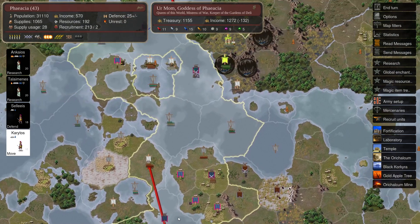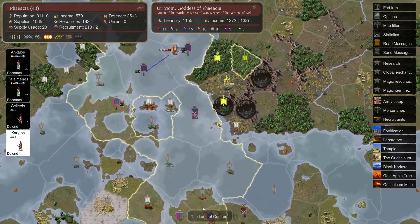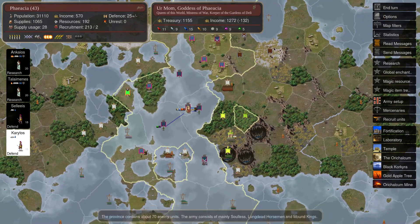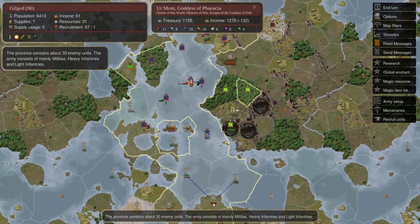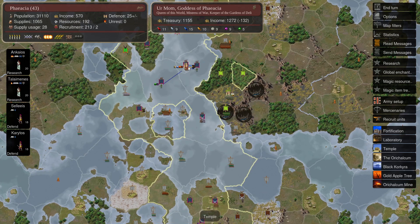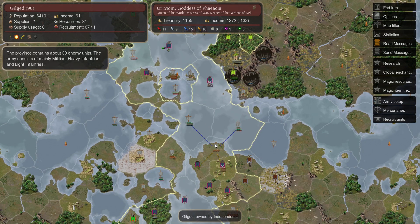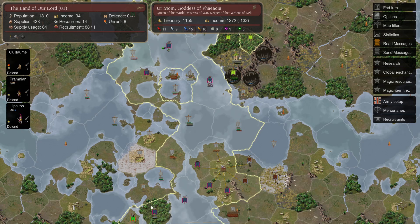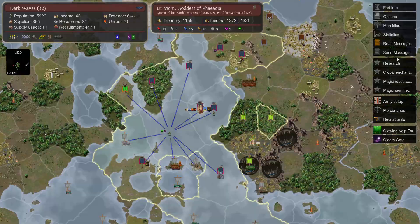I decided it's probably because you can only sail to friendly provinces, but we'll see later that's not always the case. There might be something else going on. It just doesn't feel super consistent. For some reason we cannot sail from here to there, which would be a nice way to come up with our guys. Let's just do the next turn — research is ongoing into Construction 2.